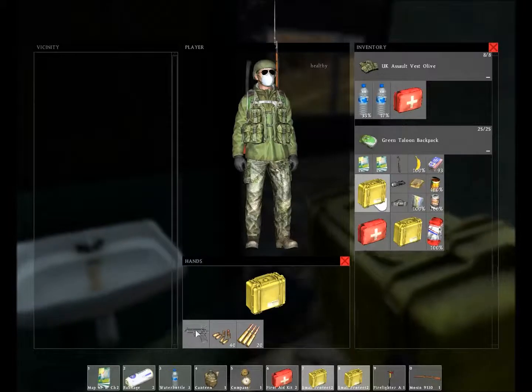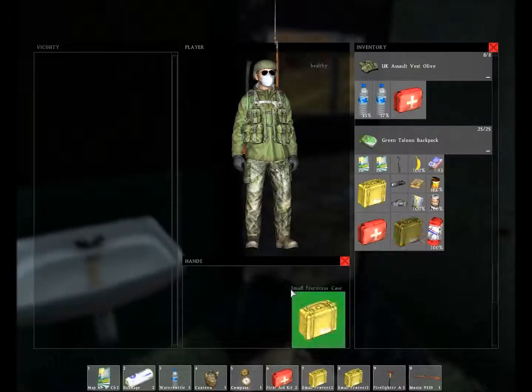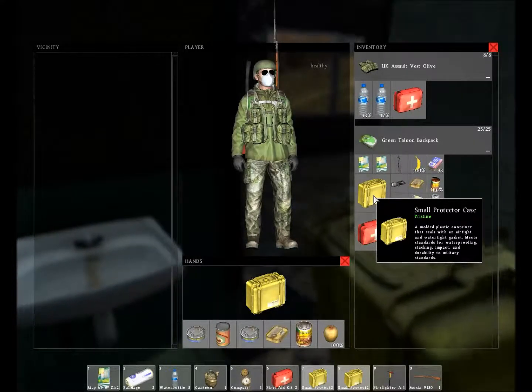They hold six slots — four taken up by the handgun and two by the bullets. To use another one, press X and then load the next one. If you try to load the next one without pressing X, you're just going to load the first one. They'll probably fix that before the game is fully released, but for now you need to do that.